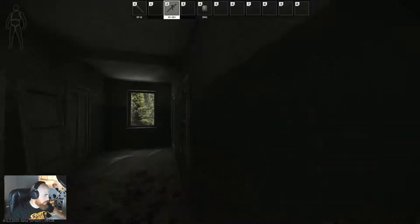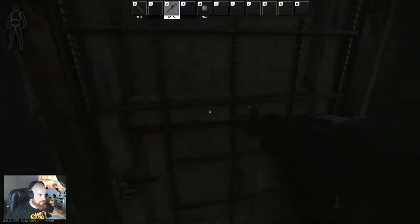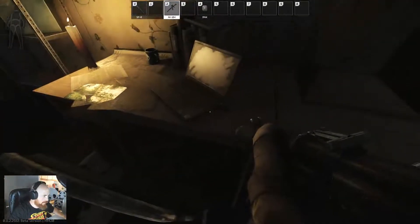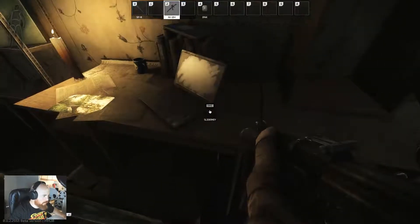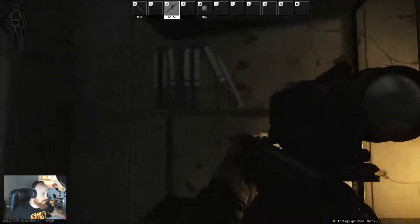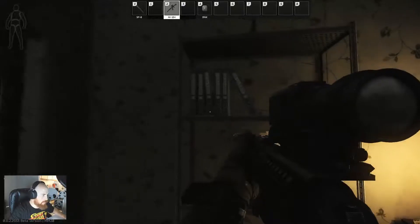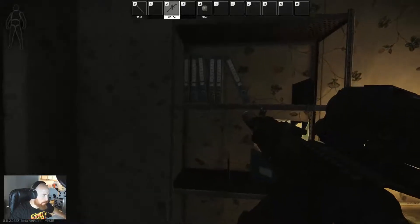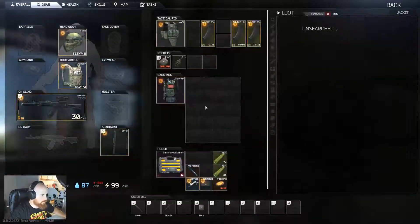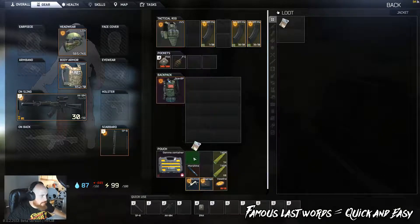Here we go. Unlock. Let me do some quick — pick up the flash drive. You get the key here as well for Woods. I didn't spawn. Okay, so that's done. Sweet. And that's how you do it — quick and easy.